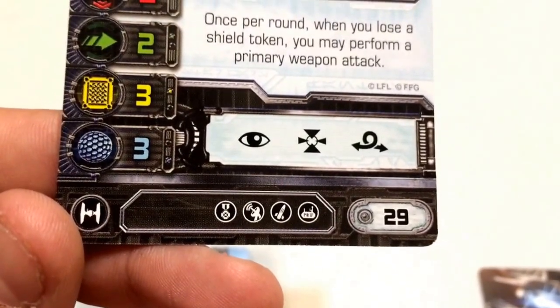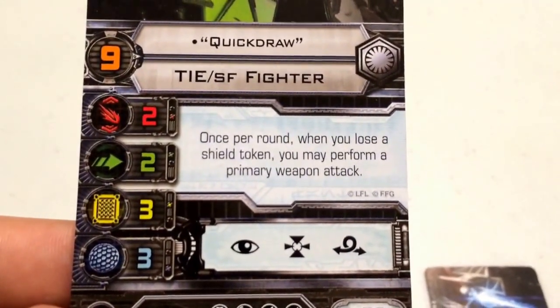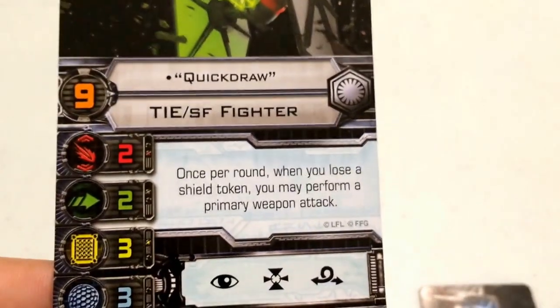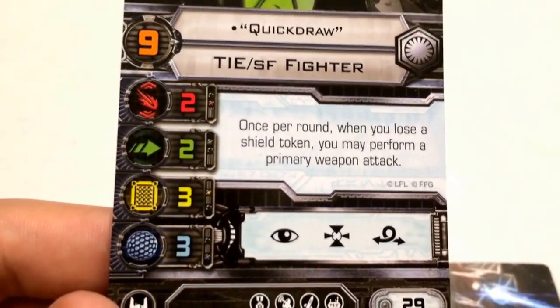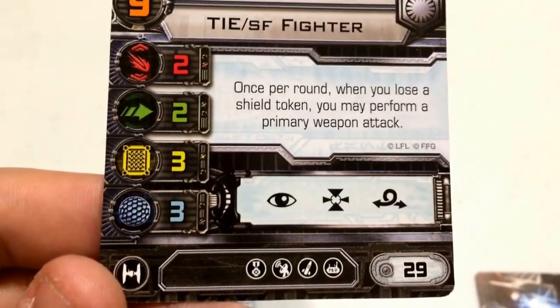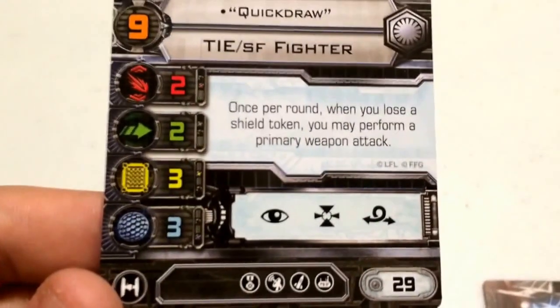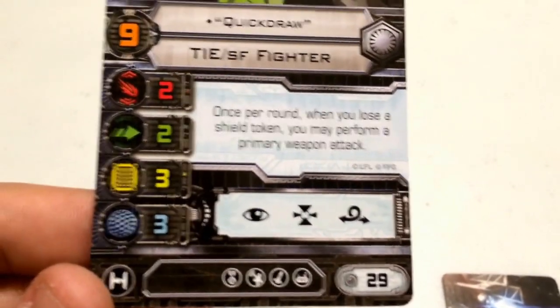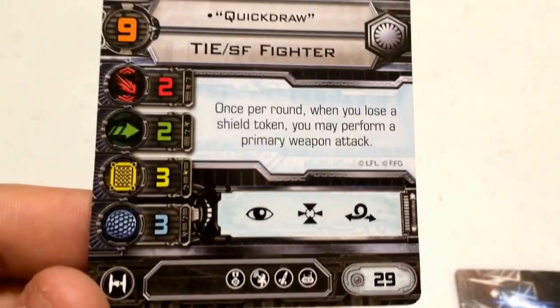Her upgrade bar has an EPT, a system, a missile, a tech, a title, and a modification. Her pilot ability reads: once per round, when you lose a shield token, you may perform a primary weapon attack. Quick Draw opens up a lot of flexibility — you can attack, get hit by an enemy, and then attack again. You can even purposely run into an asteroid, take the hit, lose a shield, and that will trigger her ability, giving you a free weapon attack before the normal combat phase.